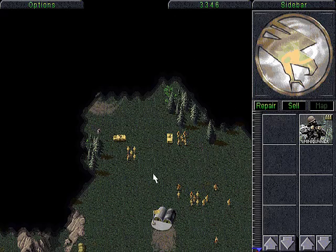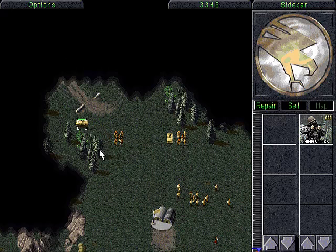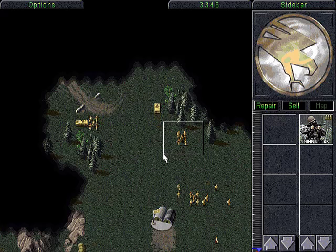We're just going to explore the rest of the map to find the rest of the Nod forces and eliminate them to complete the mission. You'll notice the areas which haven't been explored yet are black, but once you move a unit into that area it becomes explored. That black area is called shroud, and once revealed it stays away permanently — it doesn't return to grow in these missions.